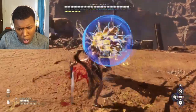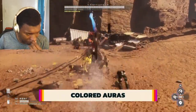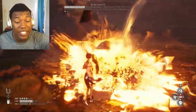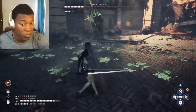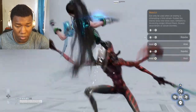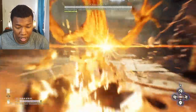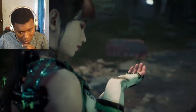During combat, enemies will occasionally glow specific colors, and you need to respond in a specific way — whether that means blocking, dodging, dodging forward, or dodging backwards. Red means perfect block. Yellow means dodge any direction. Blue means dodge forward. And purple means dodge backwards. Stellar Blade won't throw all these mechanics at you at once, but by the end you'll need to respond correctly and quickly, so it's good to get some practice in.